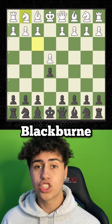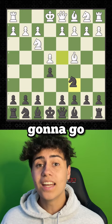We're applying another Blackburne Shilling Gambit, let's see how this goes. He played the Italian Game, so we're gonna go knight d4. He took our pawn — he's fallen into our trap.